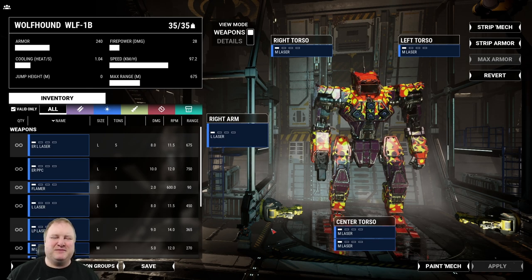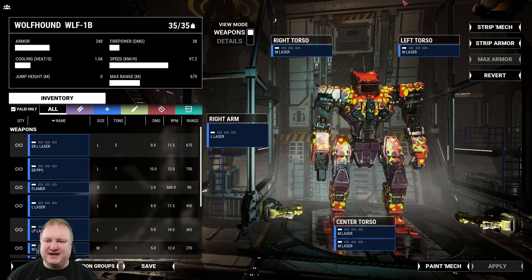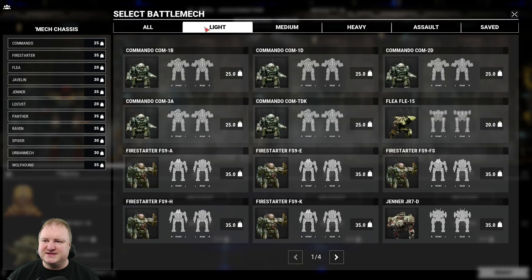Greetings MechWarriors, good to see you! My name is TTB and today we are still going strong in MechWarrior 5. I want to show you all the mechs currently in the game by weight class. This video we're going to cover the light mechs, and as a representative I have the Wolfhound here. Let's go into the light mechs, look at the models available, and the weapons they carry in their standard loadouts.